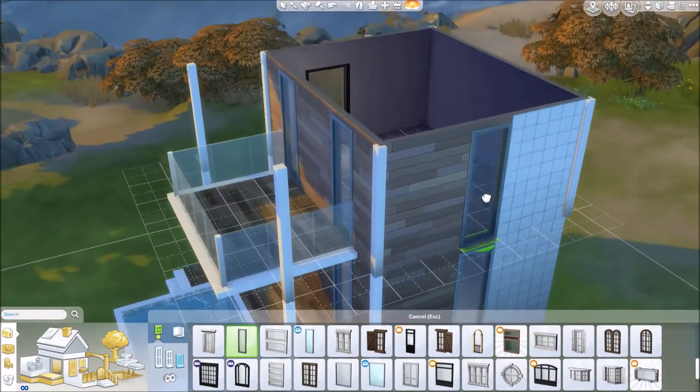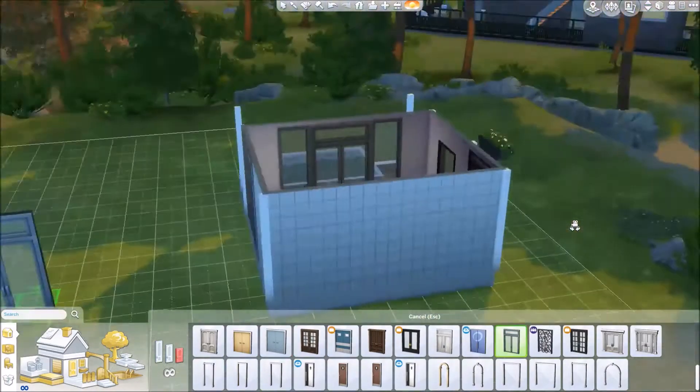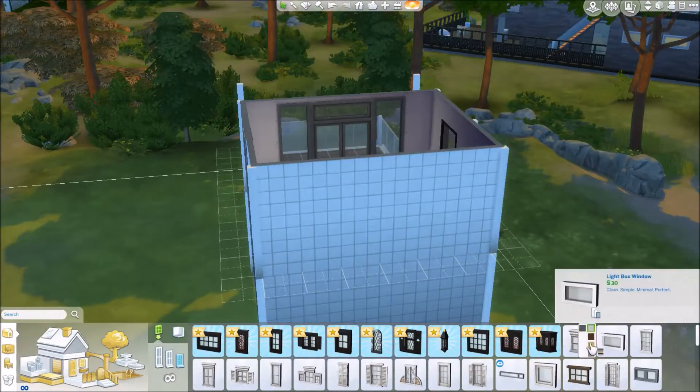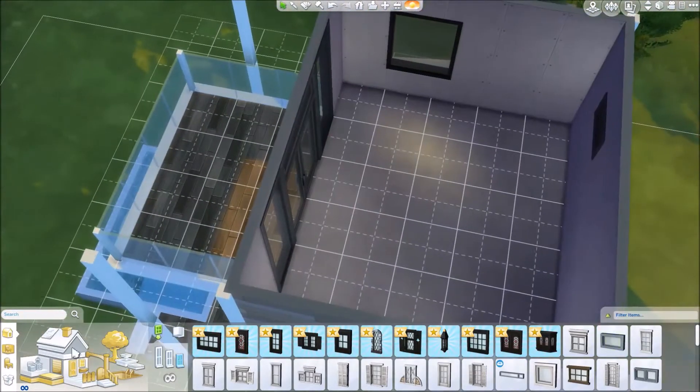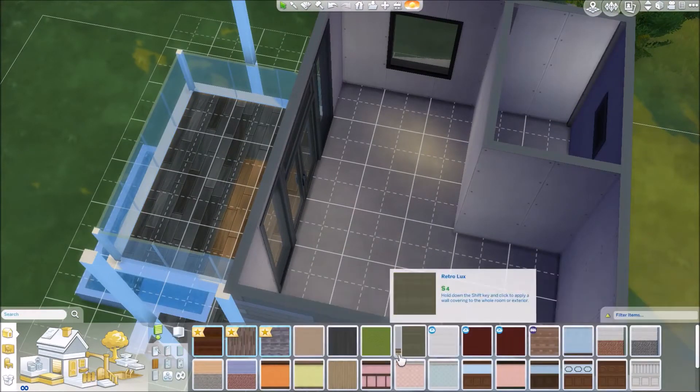Adding some big windows in there so you can get up onto that nice balcony from your bedroom. This is a very small home — there's no proper living room inside. It's just a kitchen, bathroom, and then there's like a studio bedroom up here.